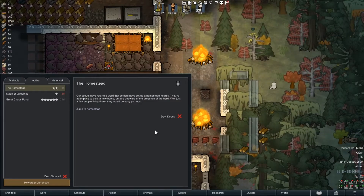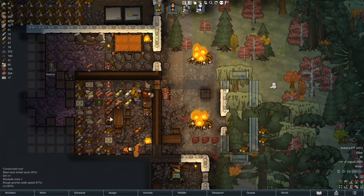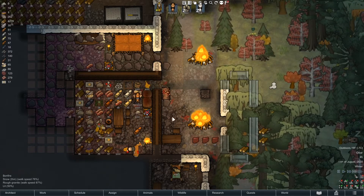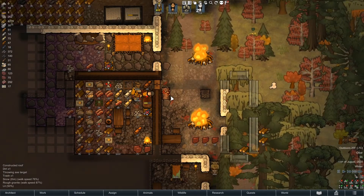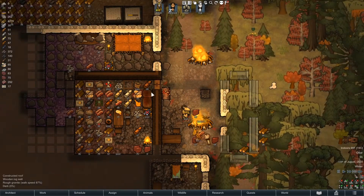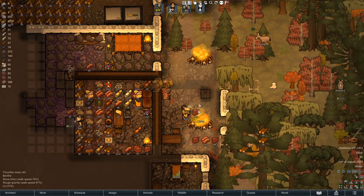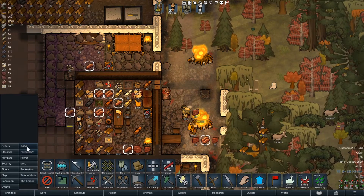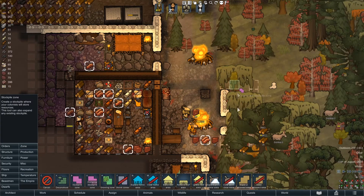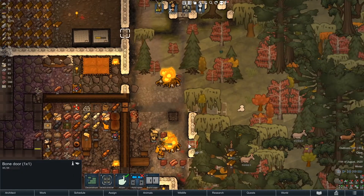Somebody set up a nearby homestead — sadly I just can't get over there right now, there's too much to do. So we butcher people, it drops a bunch of gear, and then if you have a pawn set to haul, it all just gets taken out and burned right away. That's fantastic — no junk that you have to dump in the water. A little extra pawn time but totally worth it. We actually got enough bones to get all the stuff done that we need to do.